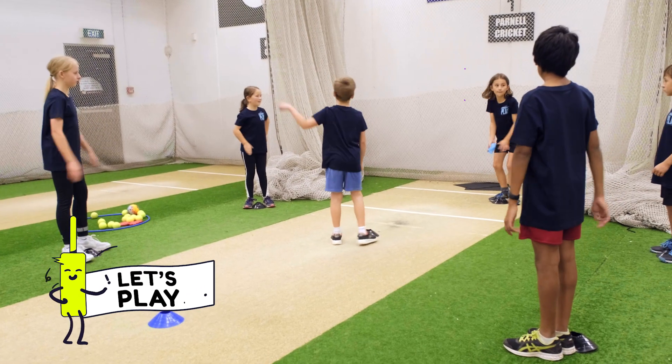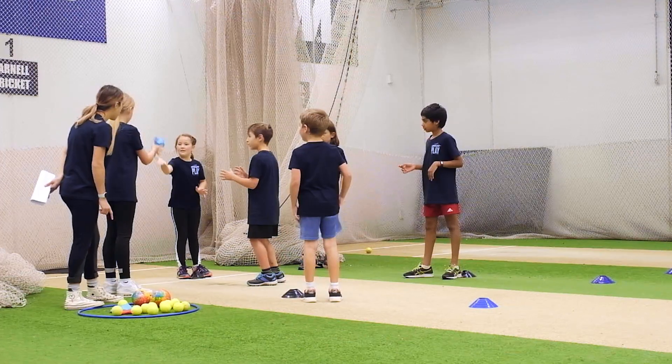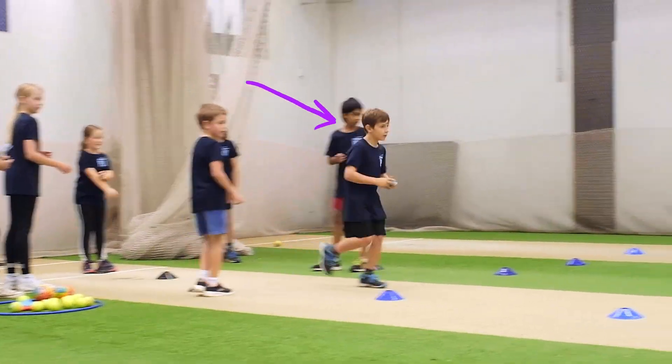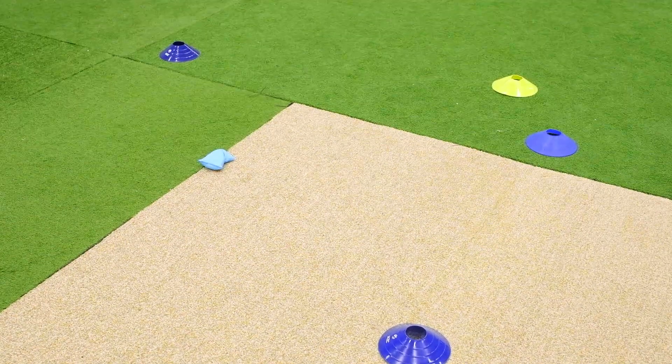The Smashy groups form a catching circle with a Super Smashy in the middle. Each Smashy throws and catches a ball, and the Super Smashy runs to the edge of the Forbidden Zone and underarm throws a ball into the opposition's grid.